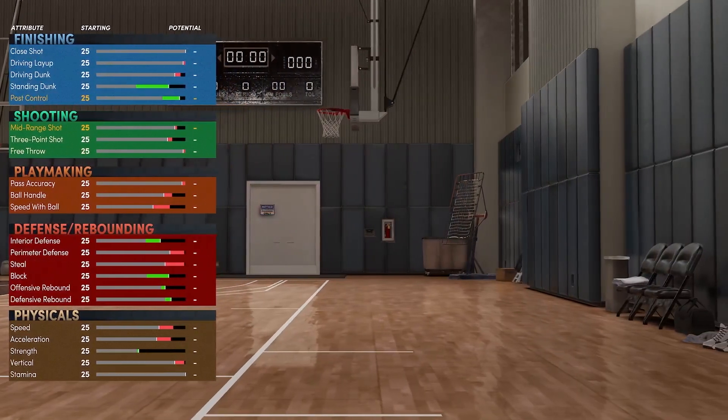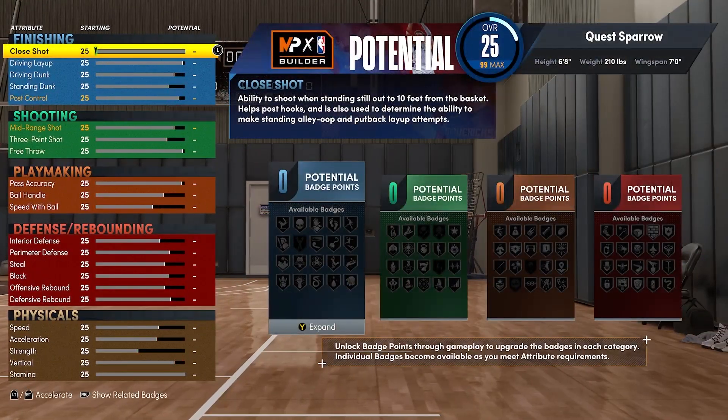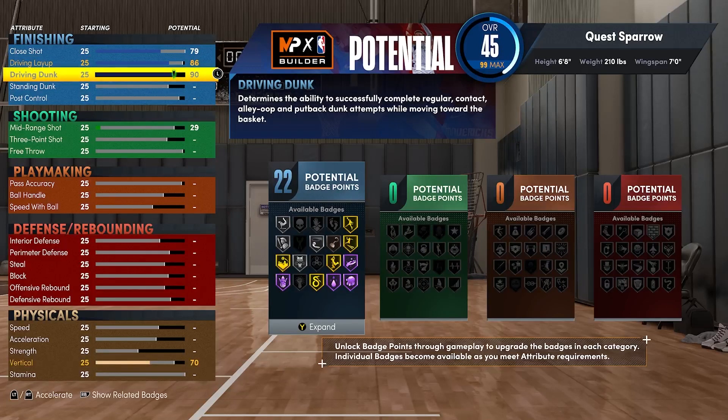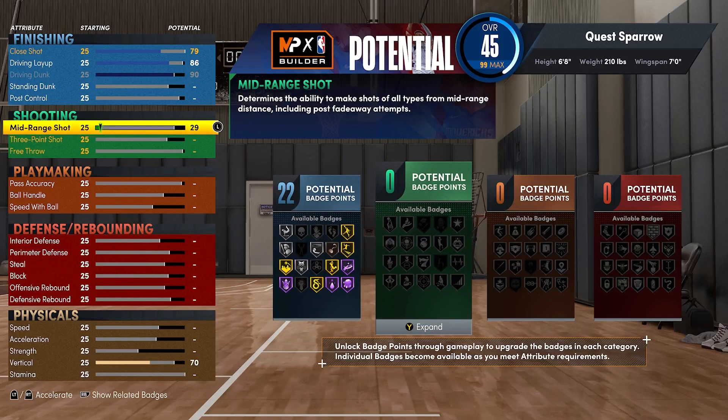As usual, get your close shot to a 79, your driving layup to an 86, then max out your driving dunk to a 90. That's going to give you 22 finishing badges. You're going to punt standing dunk and post control because you're going to be more of a slasher on this build and not an iso post scorer, so 22 finishing badges is going to be amazing.